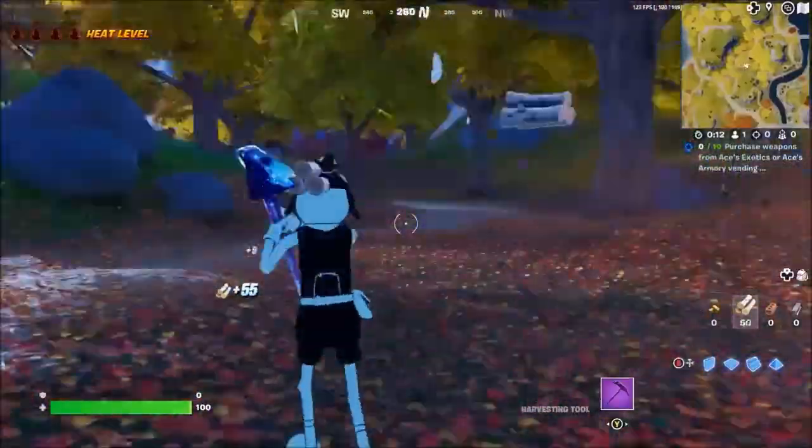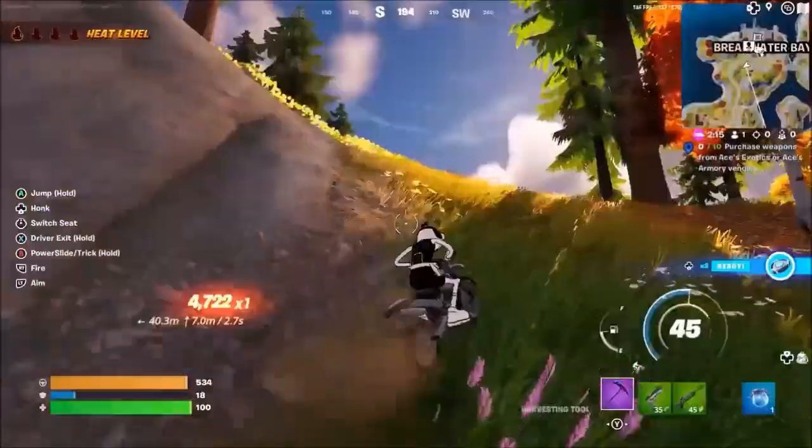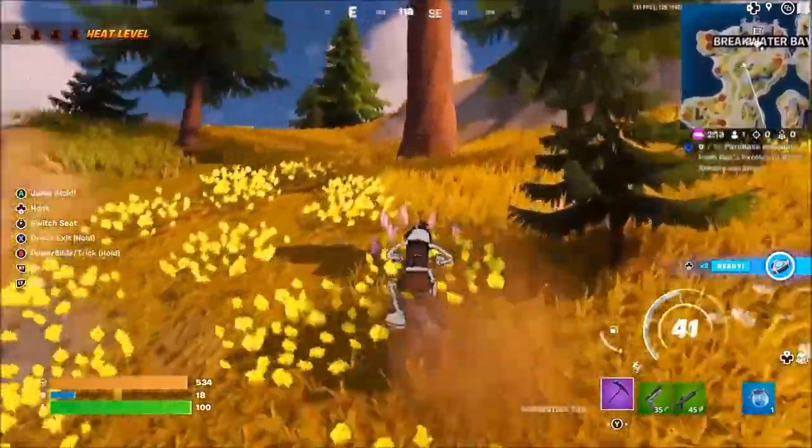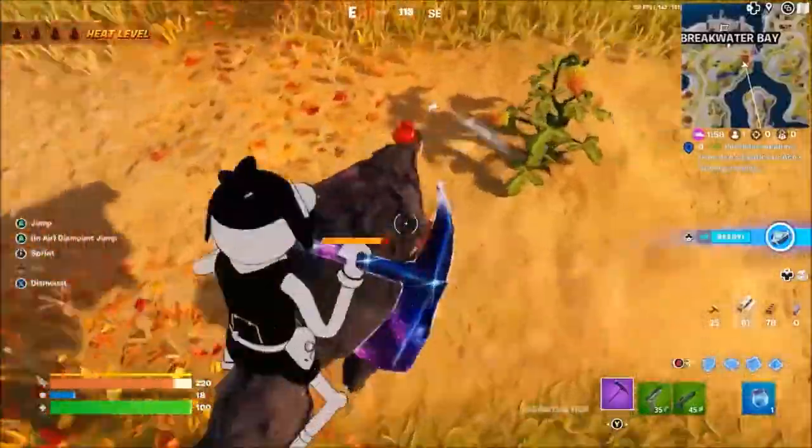What are the chances I just find one easily? Probably pretty low. We also need to grab some materials, so I'll break down this rock. Oh nice, I found a chicken — don't think that's gonna help. Wait, I think I heard a wolf. Yes! Oh, it's a wolf and a boar. Come here, gotta tame you.